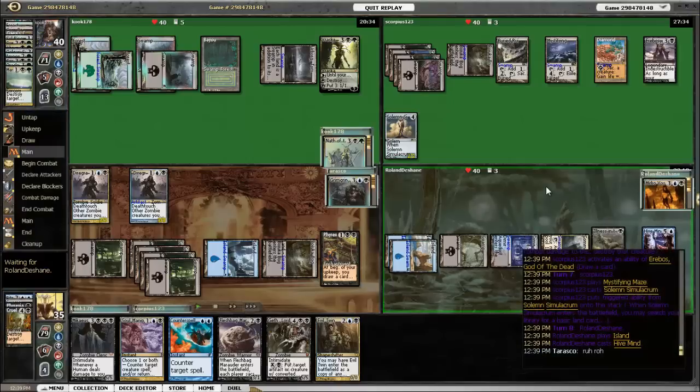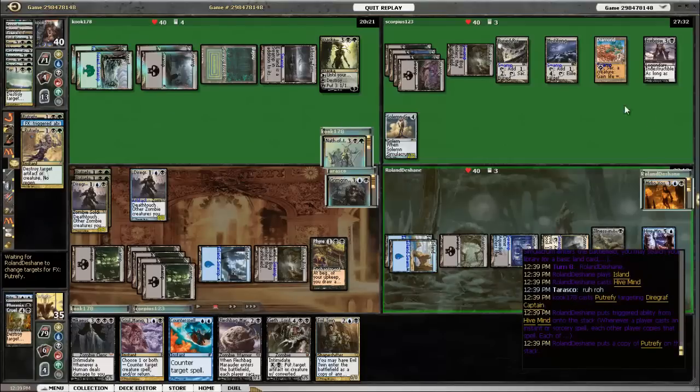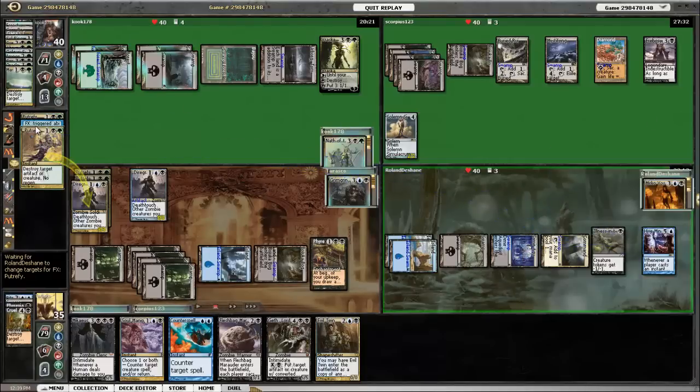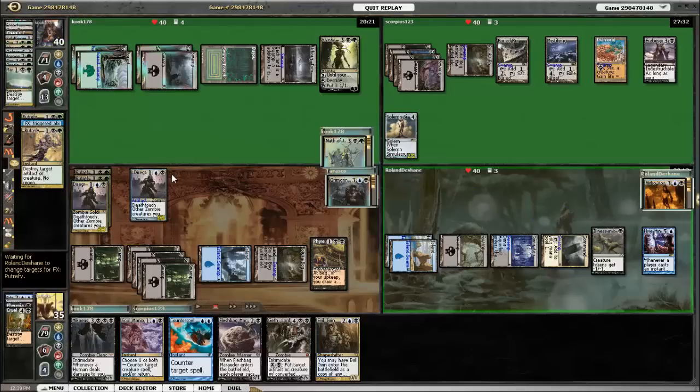Mirko plays Hive Mind — yeah, that's not good. Nath waits until the Hive Mind resolves to Putrefy one of my Captains. There aren't really a whole lot of other artifacts or creatures out there, so Solemn Simulacrum is going to die, and both of my dudes are going to die as well.